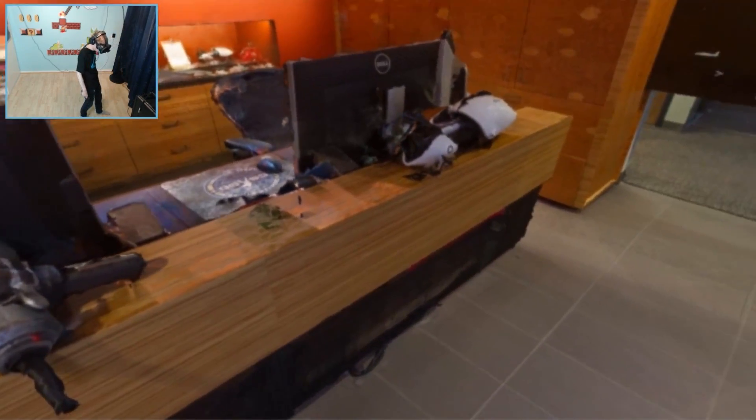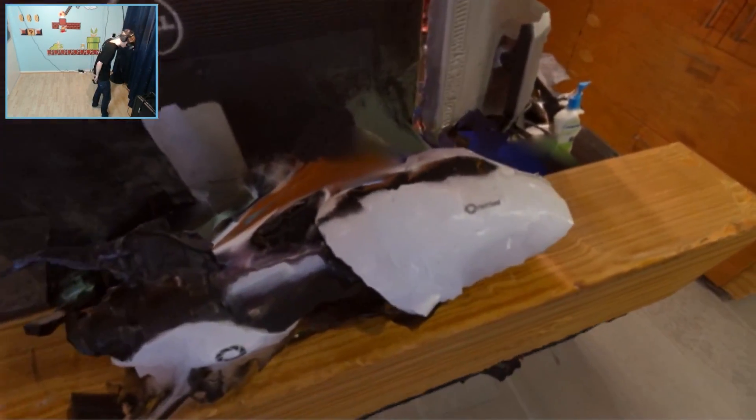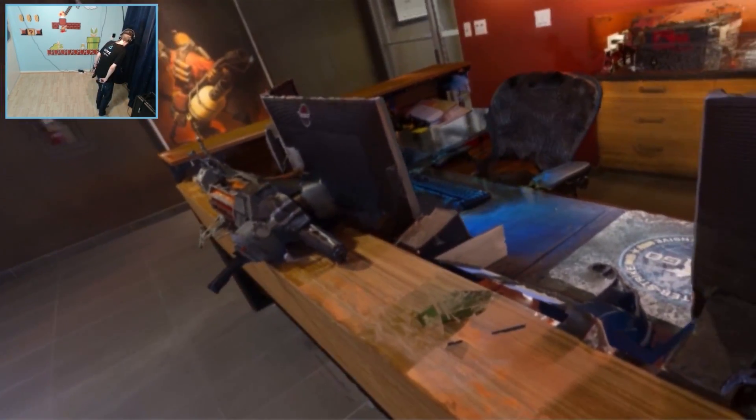We got a counter here with a bunch of awesome props. We got the Gravity Gun from Half-Life, and we got the Portal Gun from, of course, Portal. Nice 180. I can even see the Aperture logo on there. It's kind of pixelated, but that's okay.